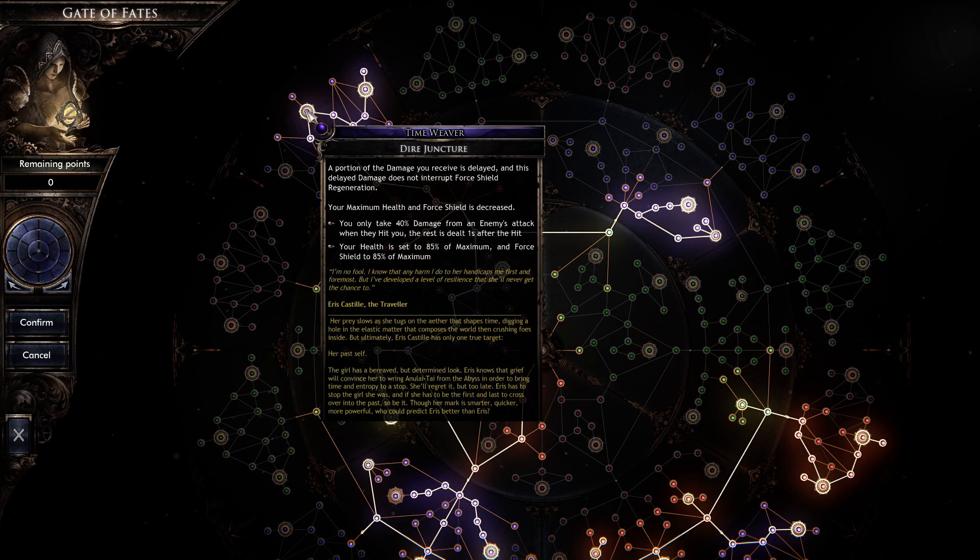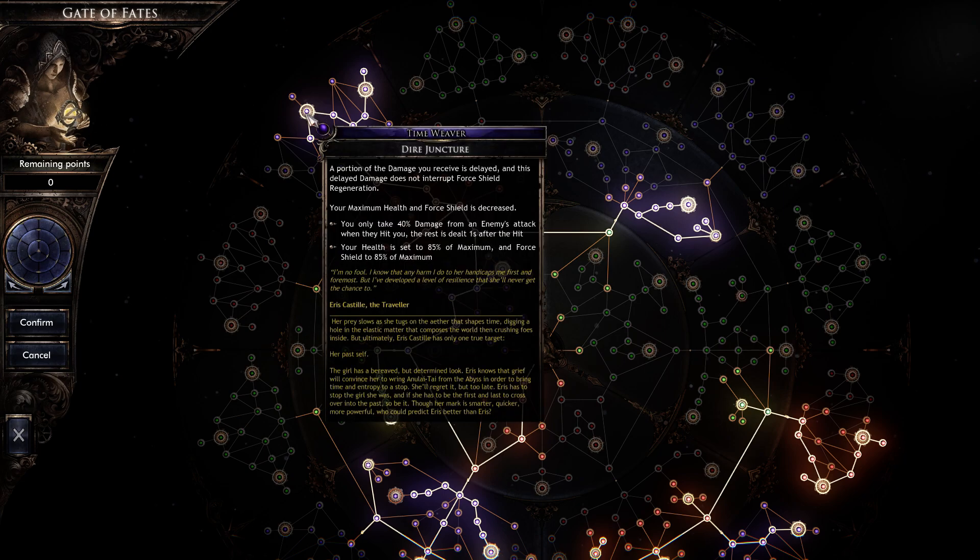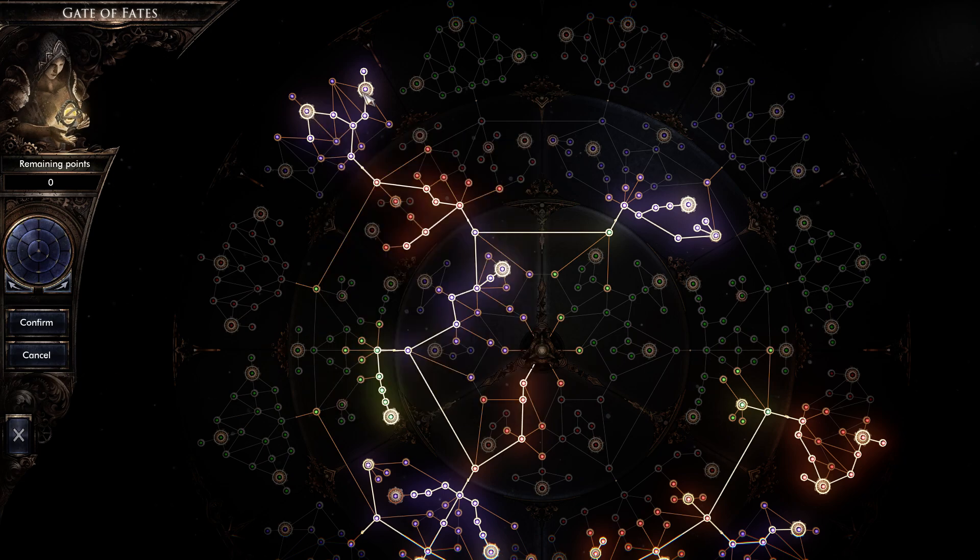Dire junction splits huge hits. Instead of taking all 100,000 at once, you take 40,000, then one second later you take the remaining 60%. It does cut down on your overall health pool, but it makes it so you can actually survive — and we have a high enough health pool that this allows us to actually live.